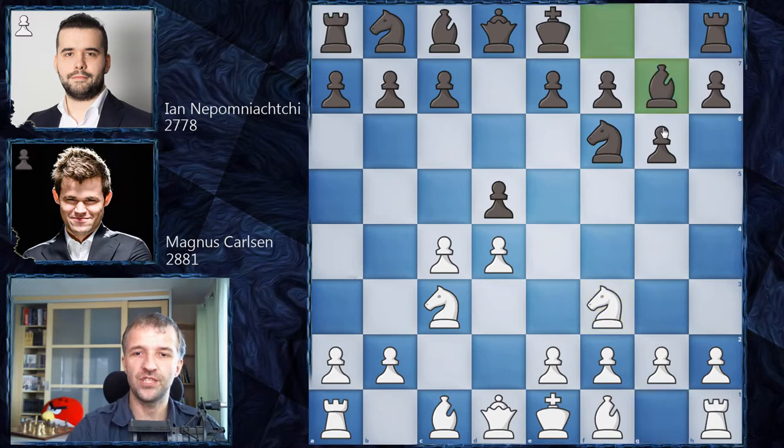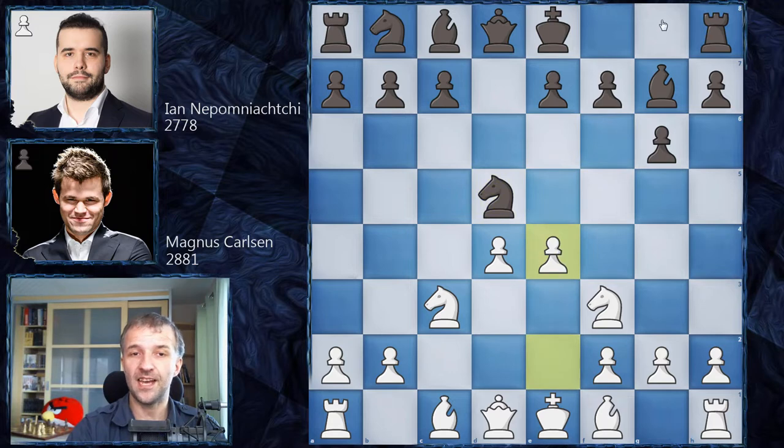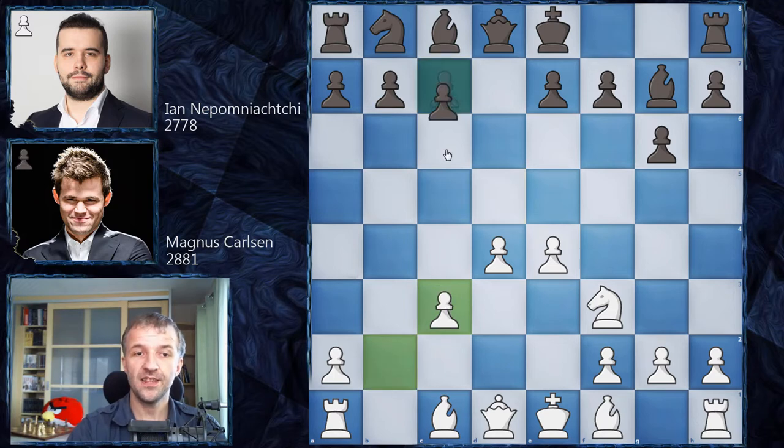Nf3, Bg7, cxd5, Nxd5 and now e4, kicking the knight. As the knight has already made two moves, it would not be very smart to jump with the knight again and lose more tempi. So black just exchanges this knight for the knight on c3. We have bxc3 and now c5 attacking the center. All of this is the main line, very well known by both players.